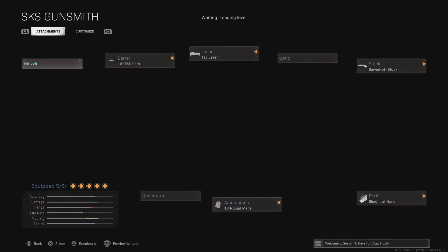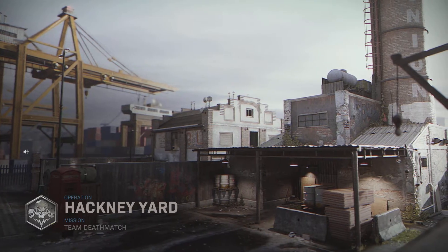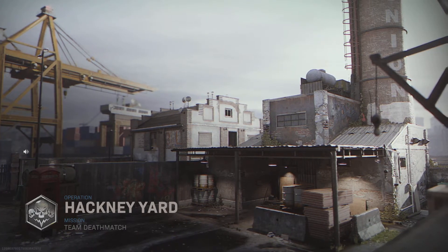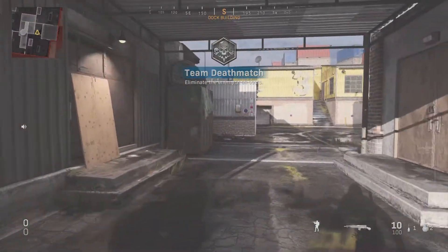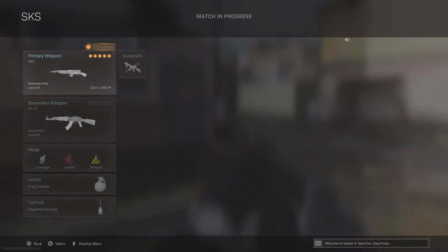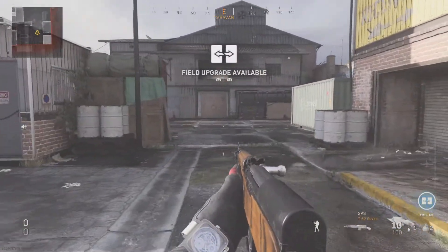The gun uses 7.62 Soviet rounds, which is different from 7.62 NATO rounds used by something like the Scar-H. You can pair the SKS with the AK-47, which also uses 7.62 Soviet — both have 100 rounds. Alternatively, you can pair it with the PKM LMG, which also uses 7.62 Soviet. You'd need Overkill for that, but it's a cool option for sustaining longer killstreaks.